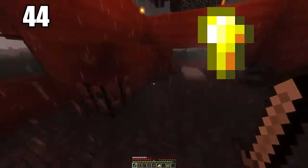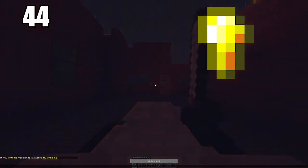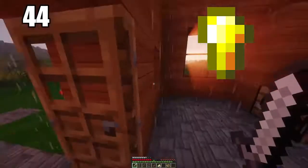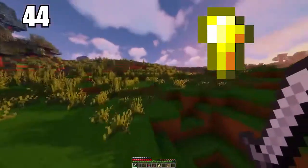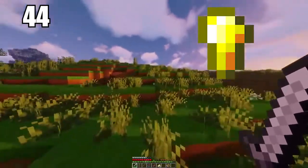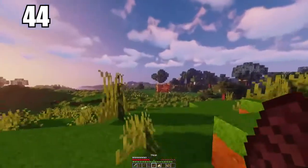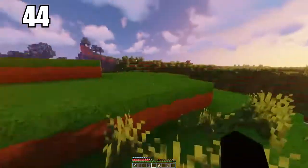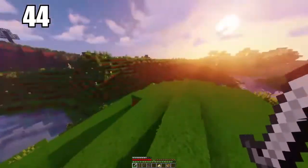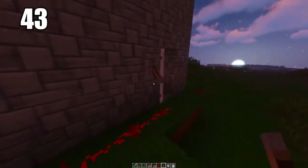Tip number 44 is using your gold nuggets to make healing items. After quite a bit of mining you'll end up with excess gold, and you don't really want to make it your primary tool material. Making gold nuggets and placing them on food items gives you the best healing items possible. Golden healing items are the best in a tough fight — a golden apple can instantly restore you to full health and save you from many bad scenarios.